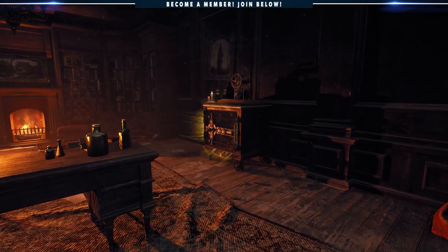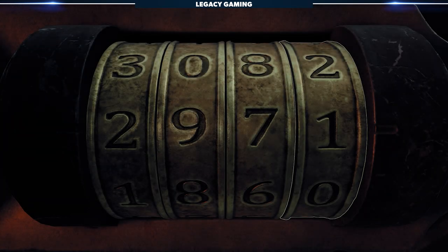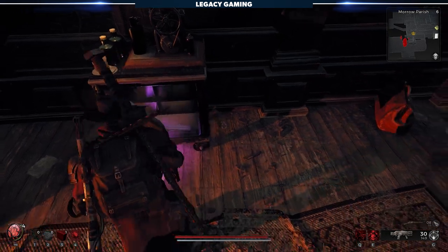Head upstairs to the office with the locked safe, punch in the code, and behold — the double-barrel handgun. In our game, the combination was 2-9-7-1, but you never know with these devs — they could change it for your playthrough, so follow the steps and verify the code.